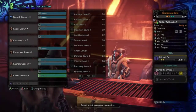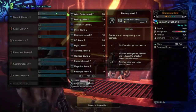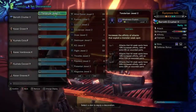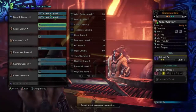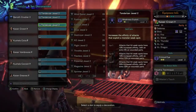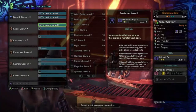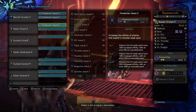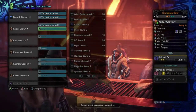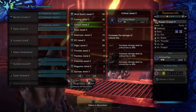We can afford a lot of skills with all these decoration slots. First and foremost, we're going to throw Tenderizer jewels in there — all three of them. Even when you don't wound the monster, Weakness Exploit still has a crazy amount of affinity boost for a level 3 skill. Then we want a Crit Jewel to give us Crit Boost.